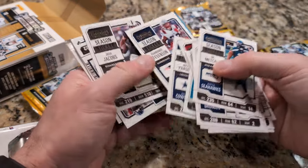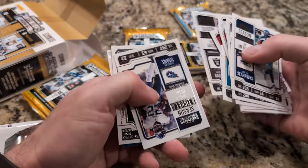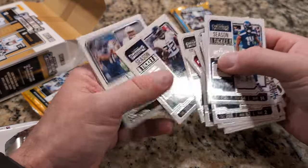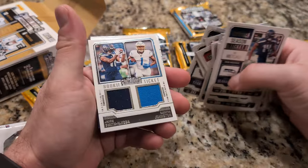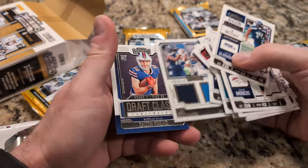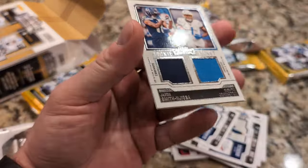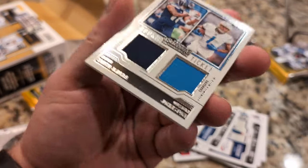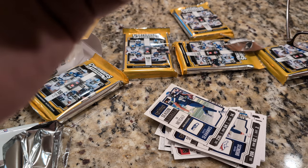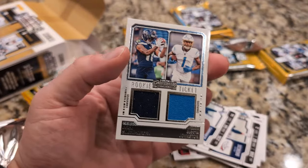Coming up on the patch. Oh, I see it already. All right, I wonder who it's going to be. It's a two-player patch. Whoa. What we got? We got... it's a rookie ticket. And I can't... is it a ticket to a game? No, it's not a ticket to a game. I can't even see these players' names. Hold on a second. Whoa. A two-pack. Quentin Johnson and Jackson Smith-Njigba. Whoa, it's a two-patch.